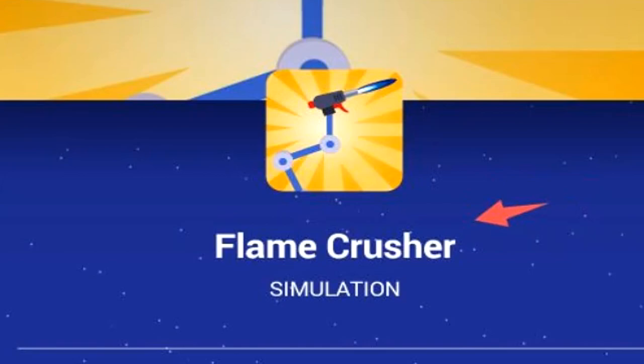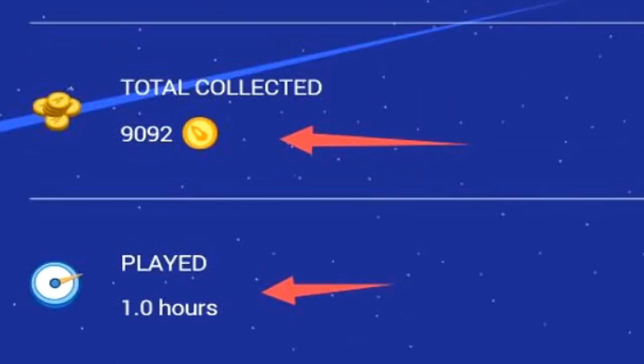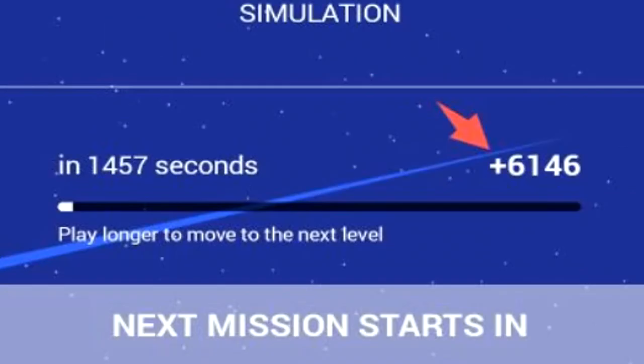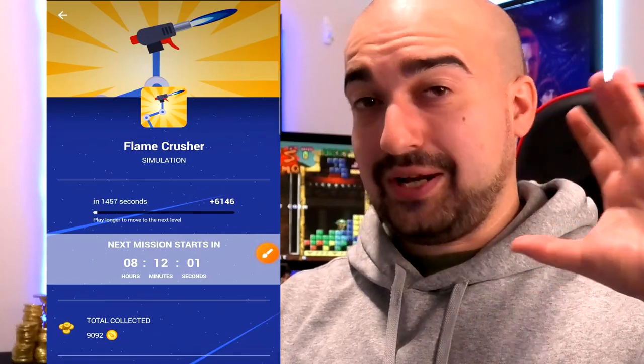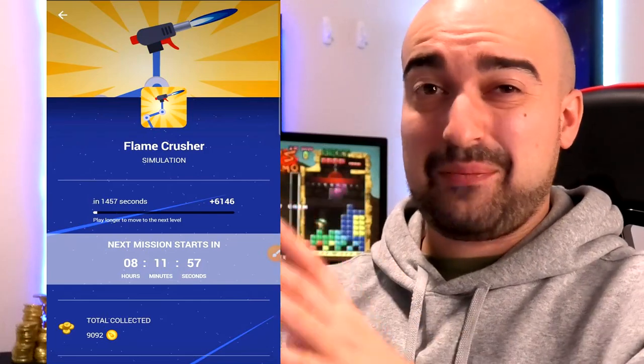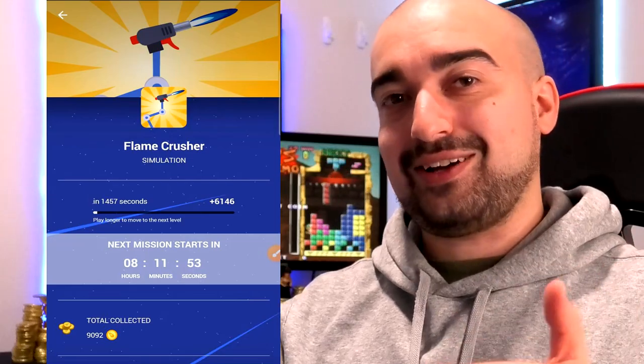I played the Flame Crusher simulation game for one hour, which is represented at the bottom of the screen here, and it even shows the amount of coins I collected, which was almost 10,000. If I keep playing for another 1,457 seconds, I'll get my next batch of coins. I'm assuming the plus area means I'll go up another level, and then more time will be added on between when I'll get my next set of coins — essentially making the application harder to earn on.